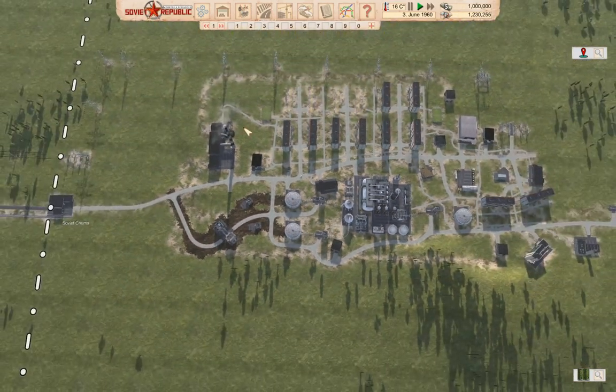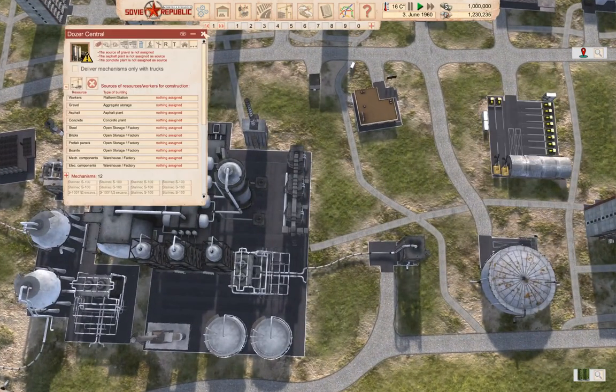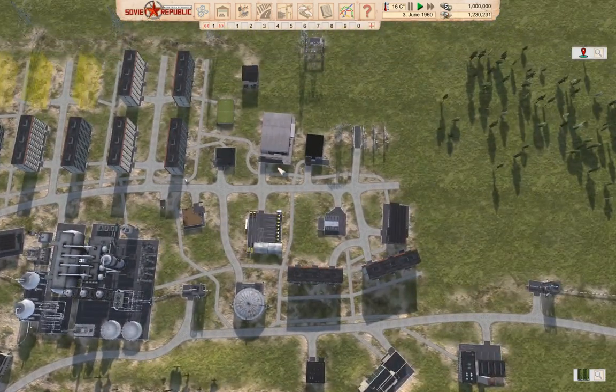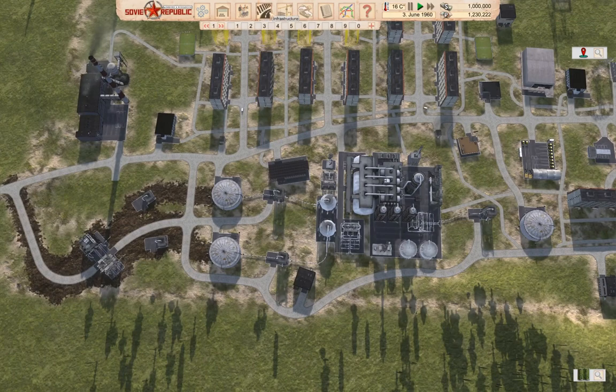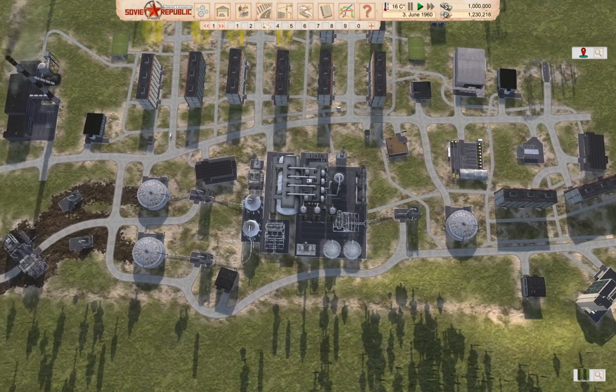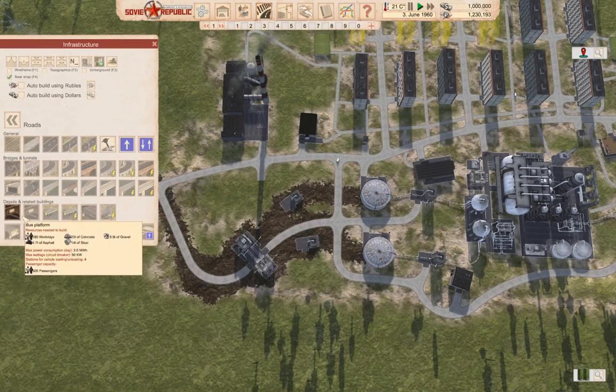I need a road vehicles depot, don't I? That's dozer central — that's what you are. I don't have a road vehicles depot, it doesn't seem like I do. I'm going to need to build one of those. That's under road — road vehicles depot.